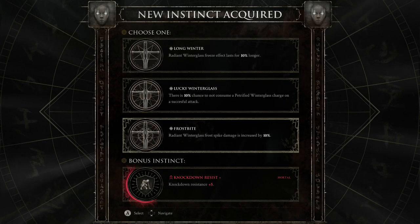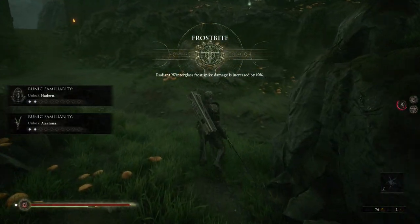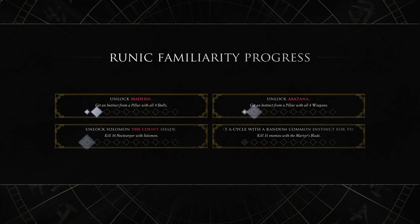As a quick side note, if you are trying to unlock Hard-earn in the Fortuitous Circle, the roguelike mode, you do have to earn an instinct from the pillars with each of the different shells, and then you unlock Hard-earn in that mode and can use him there.